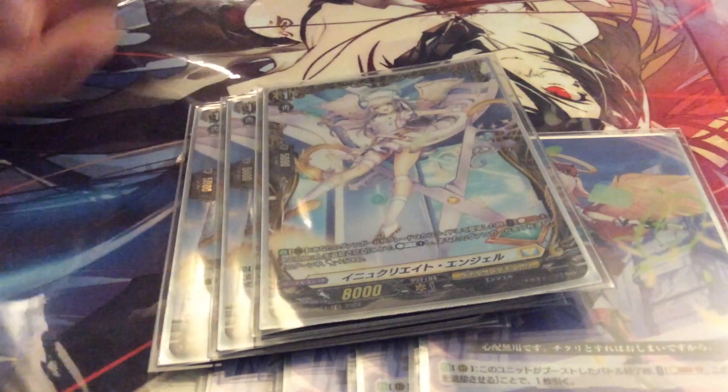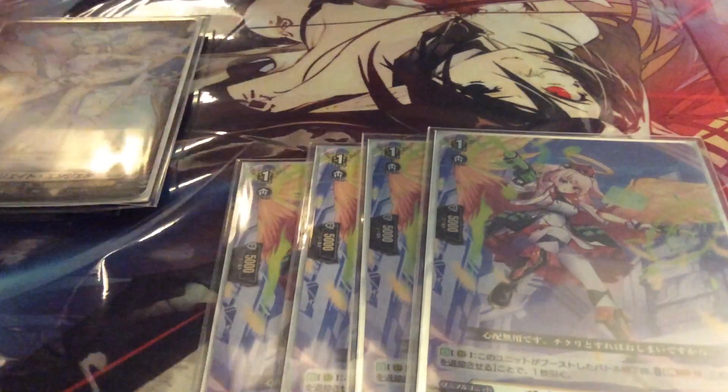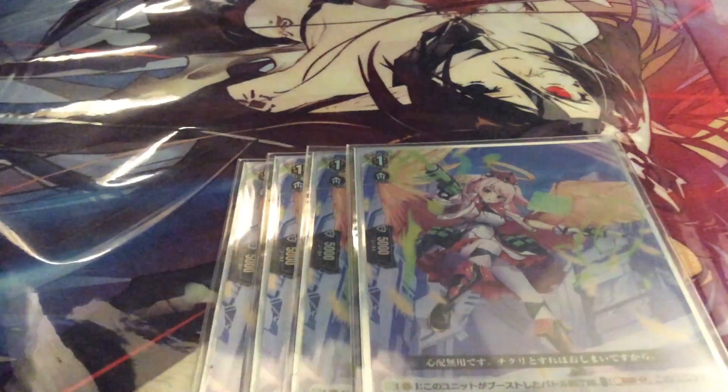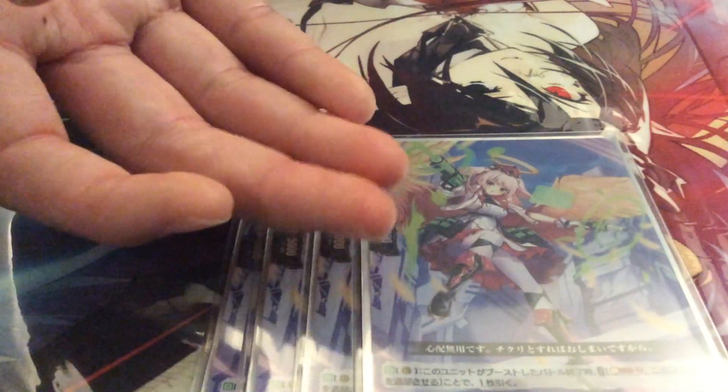Most Keter Sanctuary decks will be abusing Persona rides, so you're always riding grade 3 on top of grade 3. And Painkiller — to all you Luat players, you definitely have four of these sitting in your cupboard. Not for long, the ban list will touch you. Painkiller's skill: at the end of the battle that it boosted, Soul Blast 1, retire this unit, draw a card. It's the definition of a cycle card, and you can obviously call it back using Sarevsael's skill to loop it even more.